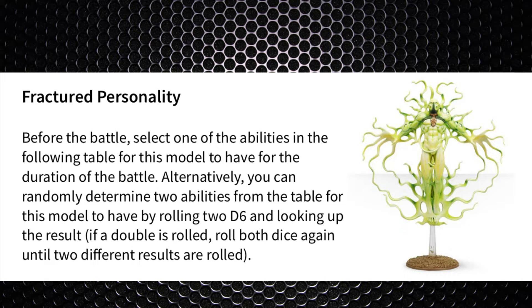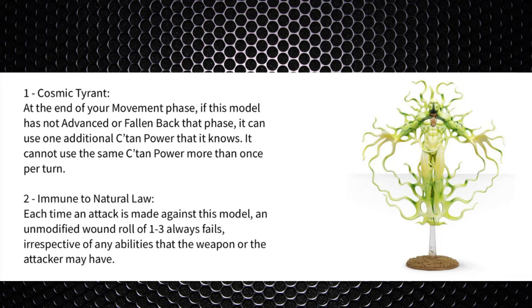He has a unique ability called Fractured Personality. Pre-battle, you select an ability from a table or randomly select two different abilities. The six options are: first, Cosmic Tyrant — at the end of the movement phase, if the model has not fallen back or advanced, it can use an additional C'tan power it knows, and cannot use the same power more than once per turn. Second, Immune to Natural Law — any unmodified wound roll of 1, 2, or 3 against this model always fails, similar to Transhuman Physiology for Space Marines.